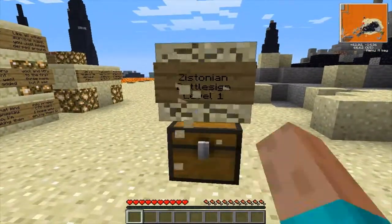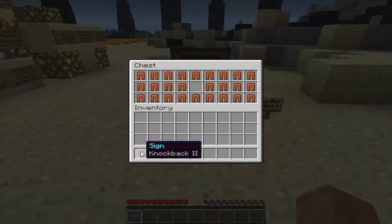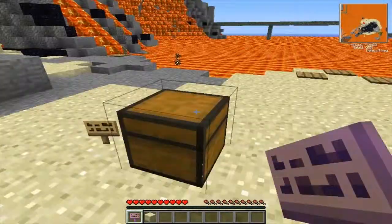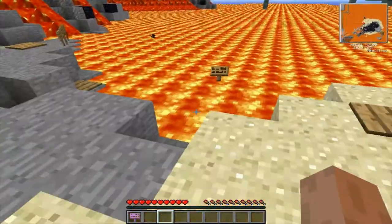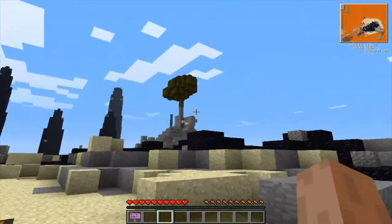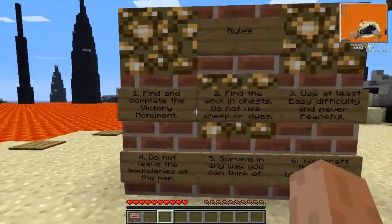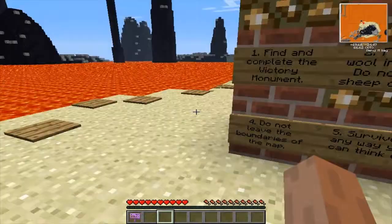I don't like rage quitting. Oh, what the fuck — you can enchant signs? That's actually strange. I should have kept that sign. Anyway, first thing we have to do is read the rules, because that's the first thing you do every time you play a map.